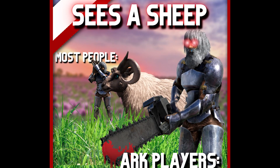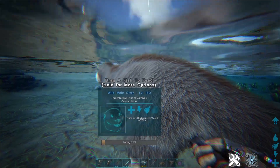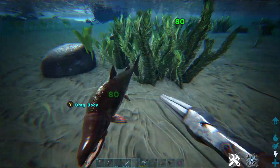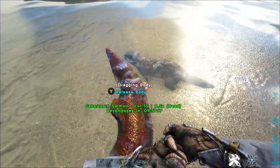But what about taming the Fjordhawk? My best guess currently is that we will have to kill dinos and drag them to the Hawk for it to eat, similar to the Otter. It could also be like the Megalosaurus where we have to do a trick to get it to fight alongside us, but I think that would make less sense. Or we may have to steal eggs from nests, raise the baby, and then you have a little Hawk.